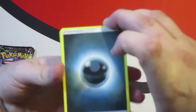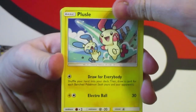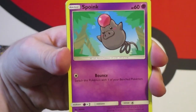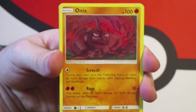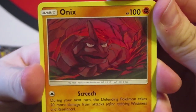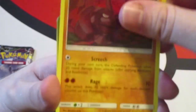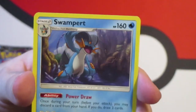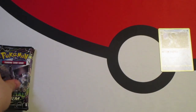Darkness Energy — let's bring that up. Wyngle, Spoink, Chinchow — that's a reprint. And this Onyx is beautiful. I remember when I was a kid, this was one of my favorite cards.